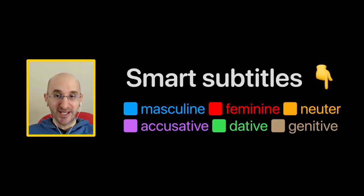During the stream, you will see smart subtitles. German nouns are colored based on their grammatical gender. Masculine nouns are colored in blue. Feminine nouns are colored in red. And neuter nouns are colored in orange to help you remember that challenging aspect of German. For grammar, you will also have the accusative case colored in purple, the dative case in red, and the genitive case in brown.